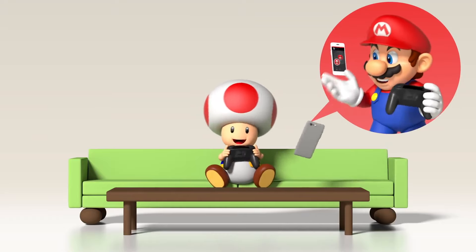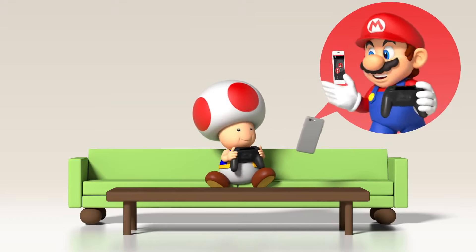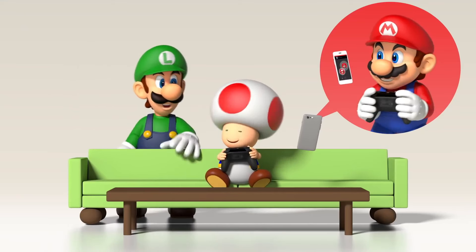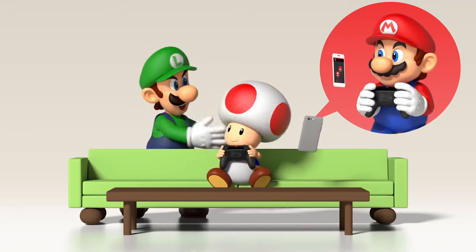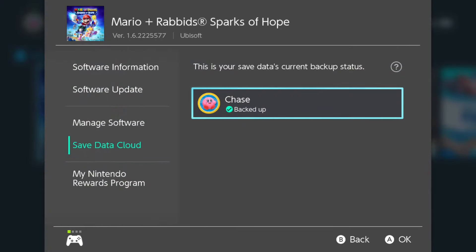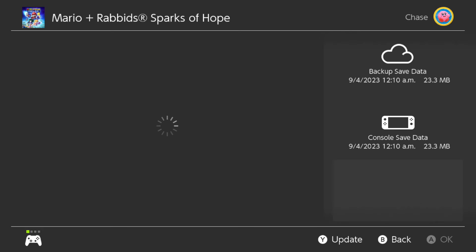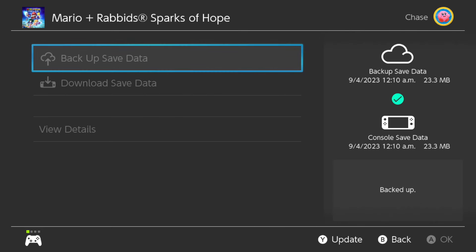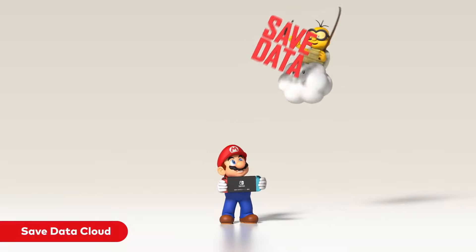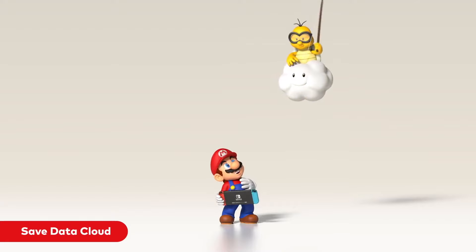Or you can check out the current map rotation in Splatoon 3. But along with those in-game services, you can also use the Nintendo Switch Online mobile app to do voice chat with other people in online games. So for example, you can voice chat with your friends in Mario Kart 8 Deluxe lobbies. The Nintendo Switch Online membership also gives you access to Save Data Cloud, which allows most games to back up their save data to the cloud. This means that if you lose your save data, you can still access it through the cloud, or easily transfer your save data between multiple Nintendo Switch systems.